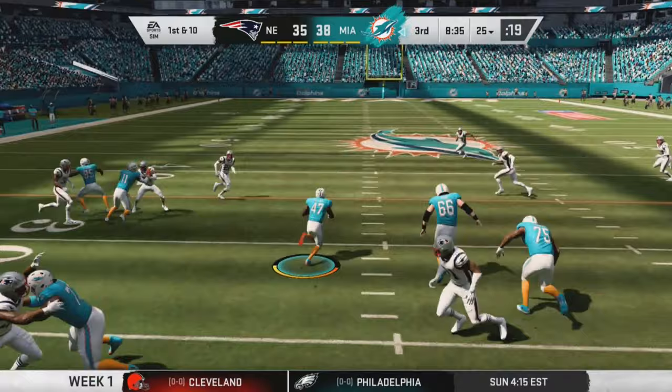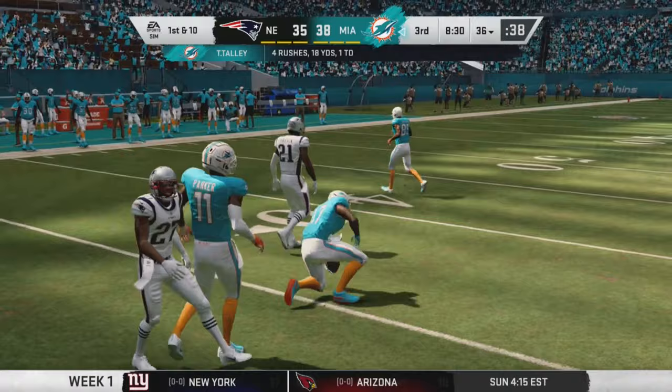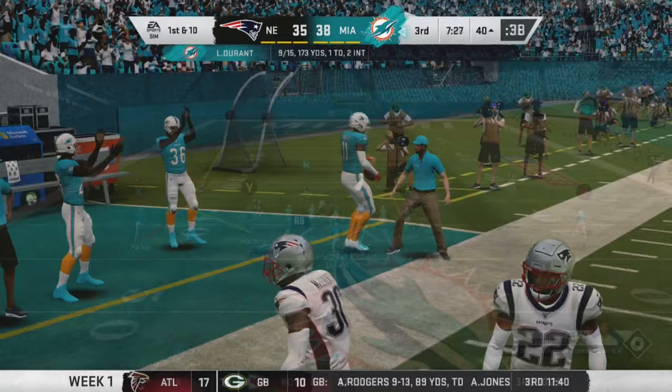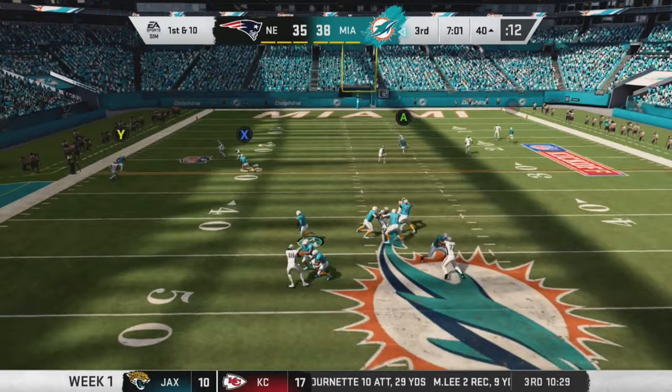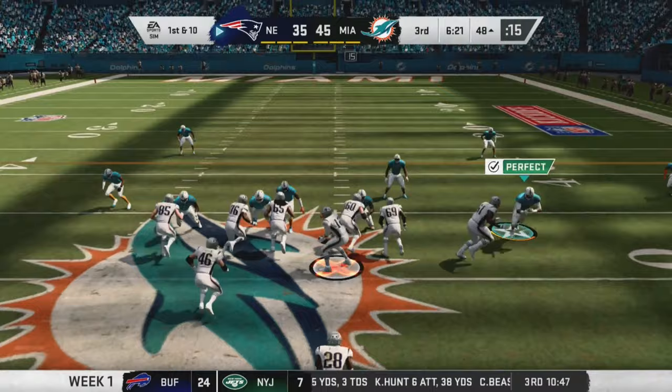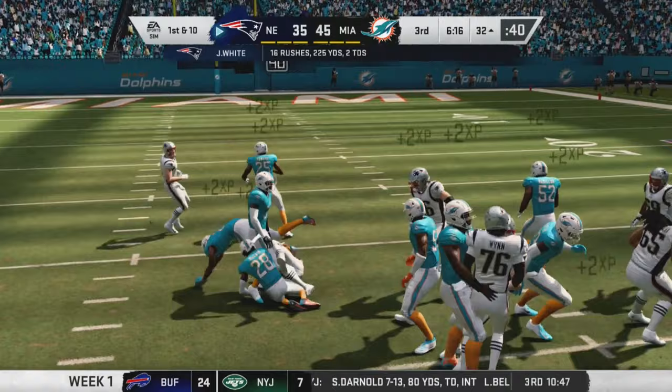First and ten for Miami: Terrence Tally gets an 11-yard gain right there — he's going to have a big second half. On third and ten, a beautiful pass finds a wide open Davante Parker. Then on the run, Durant fits it right into Meko Hardman's hands for a touchdown — must be one of the best passes I've ever seen. We're up 45-35.